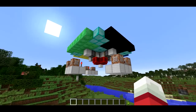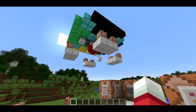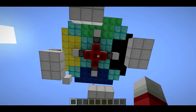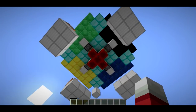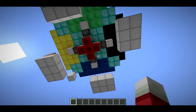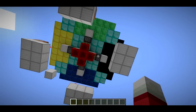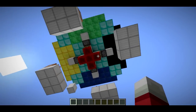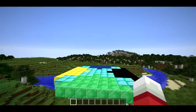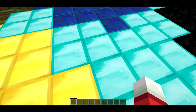They're sitting right in the middle of the contraption. There are pistons pointing at the center — there's actually four of them, which you can see if I come underneath. These pistons get activated and push the activator rail and the minecarts with it over by one block. If I step on the gold section, it creates a redstone block which causes the piston to extend, pushing all the minecarts over by one block. Since the minecarts are constantly regenerating the entire structure, they'll just regenerate it one block over.